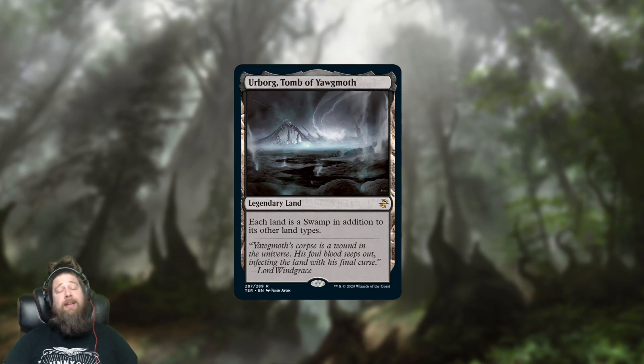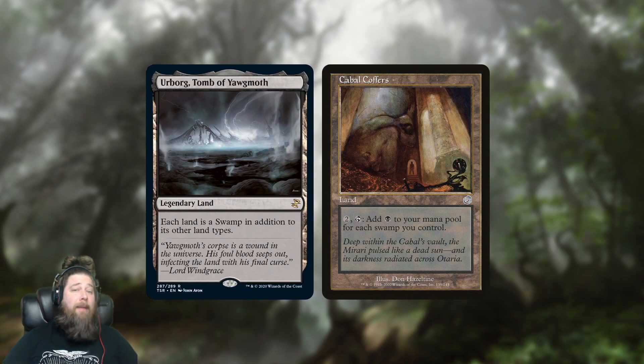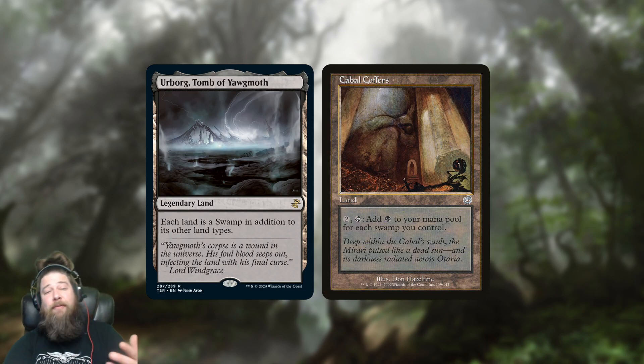We also got a card that we just always need more copies of, which is Urborg, Tomb of Yawgmoth. Urborg has been reprinted a few times and it's still like a $30 card, because it has so much demand — it's a staple in Commander and it sees play in formats like Legacy and Modern as well. Its main job is turning all your lands into swamps so you can combo with Cabal Coffers in Commander. If you're playing a Mono Black deck, Urborg lets you play utility lands that are not swamps and still have them add mana for Cabal Coffers. It makes Cabal Coffers count itself as a swamp, so it's adding mana for itself.